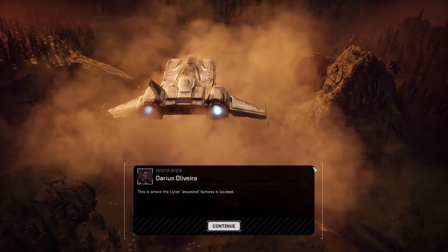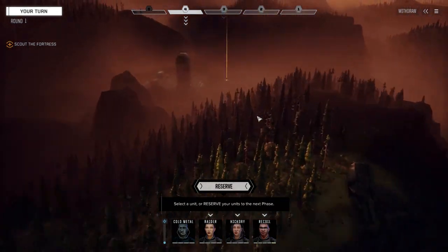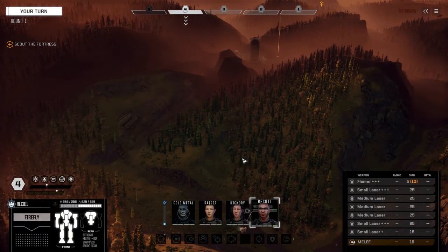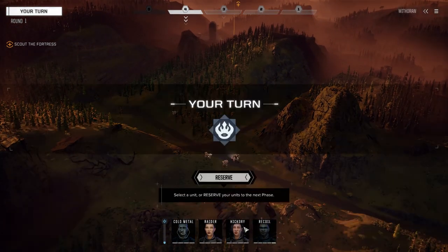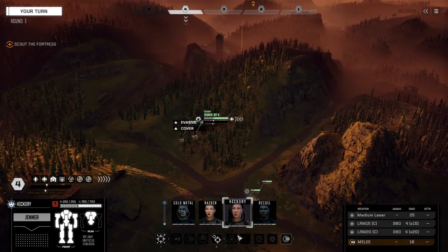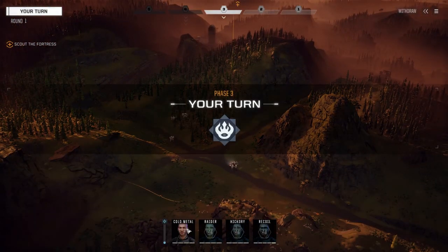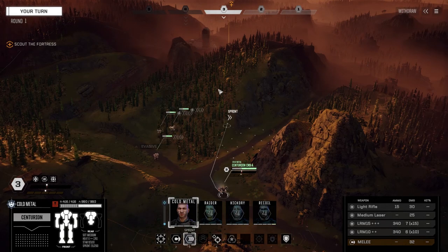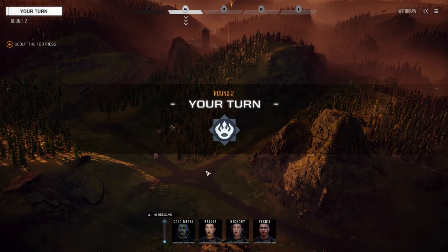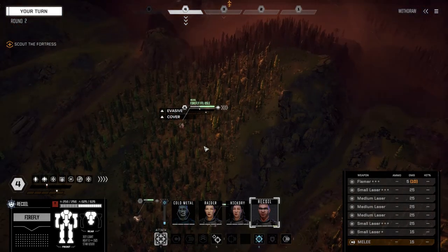Four mechs on the ground - we know this map well. Let's hope we don't have a lance of guys starting. It looks like we just got turrets, so we're going to move in without reserving. We only have a certain number of turns to take out the turrets before enemy reinforcements come in. If we can kill those turrets fast, we can set up a choke point. Hickory should probably be able to smoke most of the turrets from range. Recoil, stay in the forest up here.